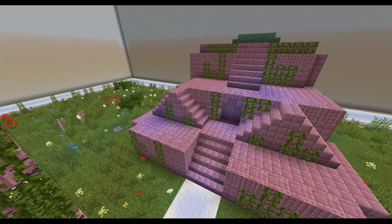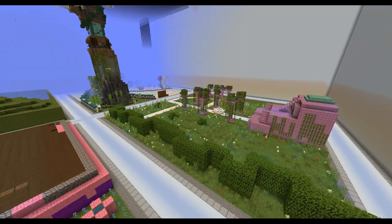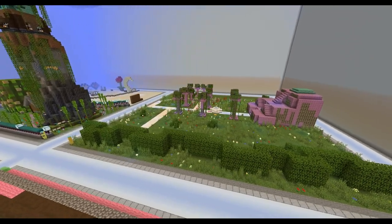Behind the dome structure is a stairway. At the top is a walk pad. This is how you enter Pink Diamond's garden.